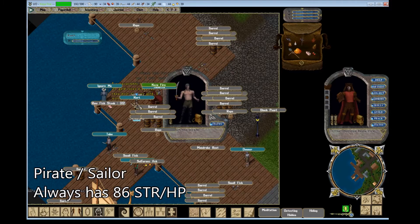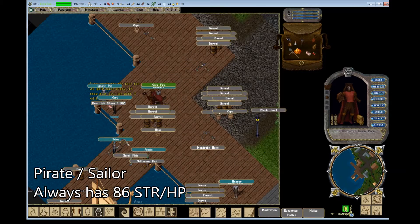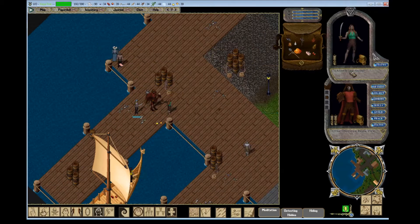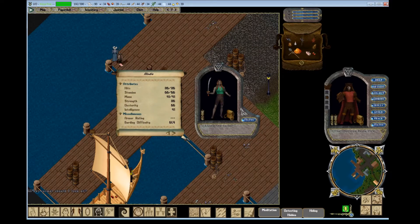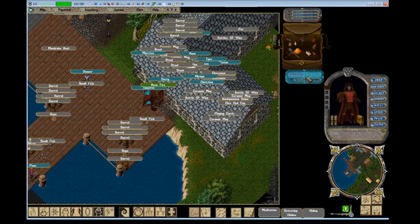This NPC here is a pirate slash sailor — again two different names but basically the same thing, coming with 86 hit points every time no matter which one you hire, even though the amount they want from you will change slightly. You can see this one also has the same 86 strength and hit points. You can actually increase that to 100 by training them, which I'll get into in a minute. I'm just going to show you a few more types of NPCs you can hire.